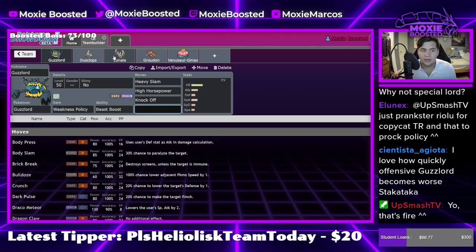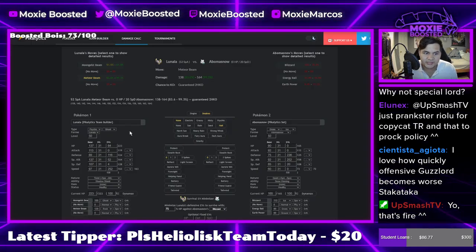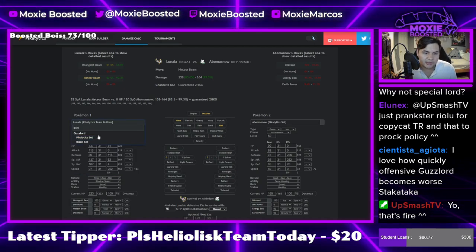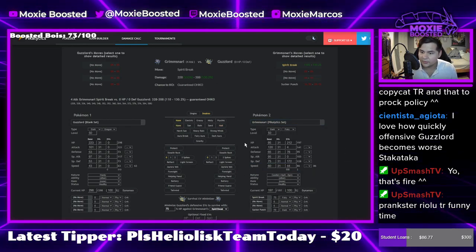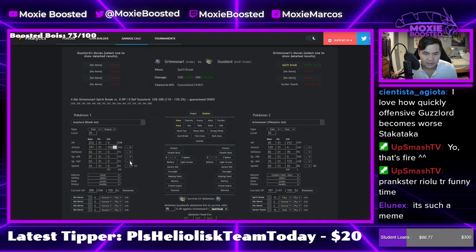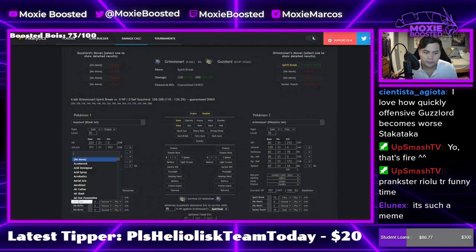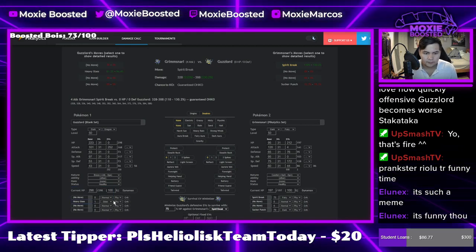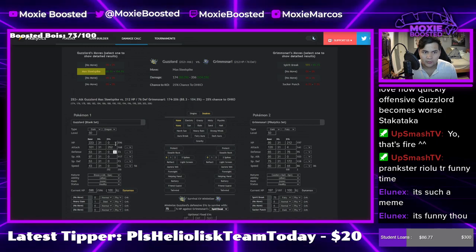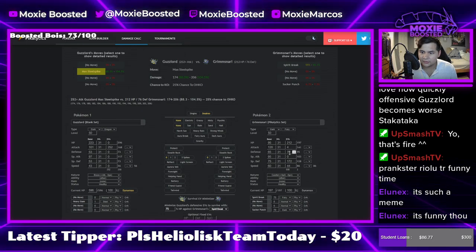What I want to do very badly is self-proc Weakness Policy Guzzlord. Let me see if this is a calc you can do. I'm going to explain what I want to do with this one simple image. Okay, so it doesn't one-shot. What if I were to run Expert Belt? It comes close though. It does come pretty close. I think I can live with that.